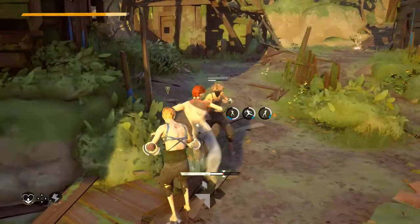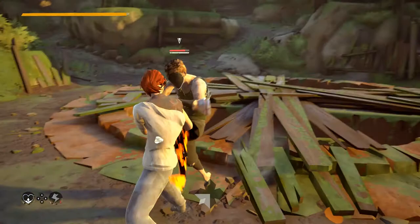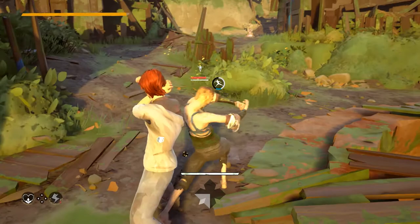Blocking is quite simple. Hold down the button and you'll block any incoming move. Although you may want to avoid breakers, indicated by your opponent's limb glowing red, as they drain a lot of stamina if they hit. Make sure, when blocking, to release the block button whenever it's safe to do so. The stamina bar will recharge a lot faster when you're not blocking.